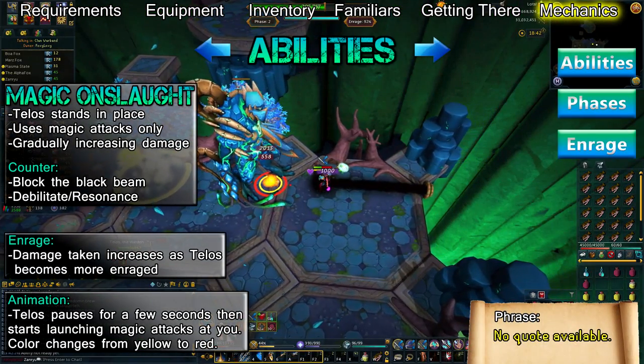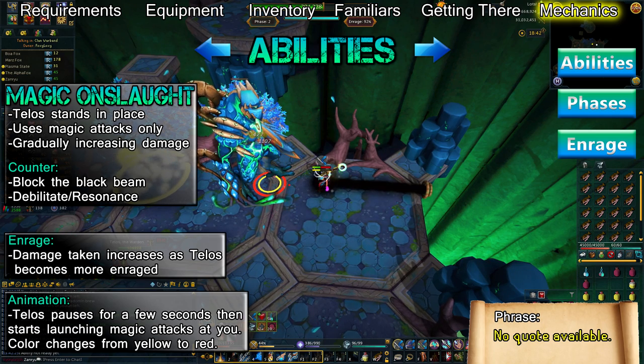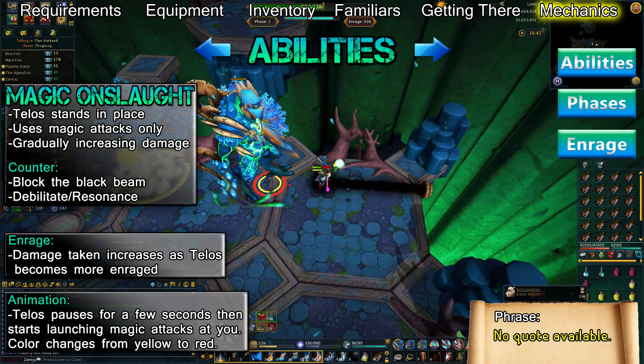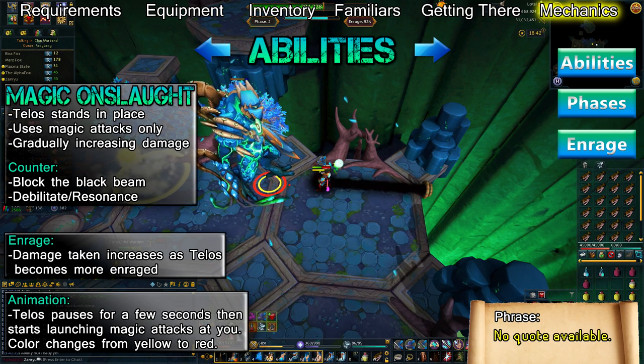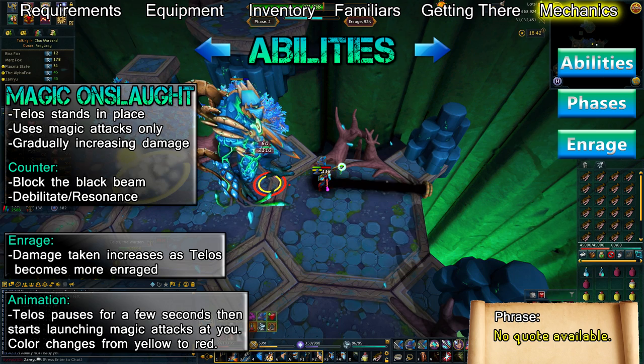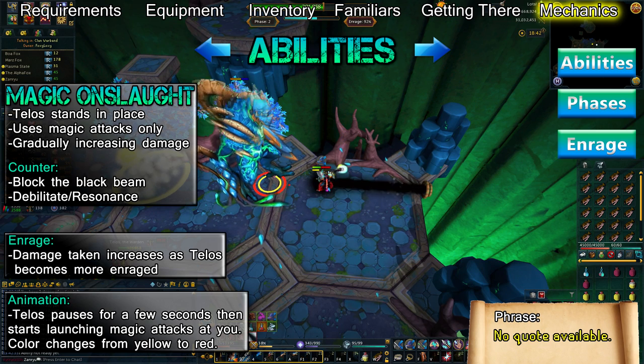Telos will stand in place and launch increasingly powerful magic attacks at you. Instead of having a special attack during this phase, the special bar determines how long Telos can maintain this ability. His magic attacks are initially yellow, but after you've been hit five times it'll turn red. Once the special bar runs out, Telos will stop attacking you with magic.